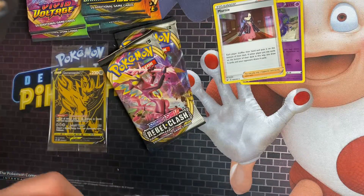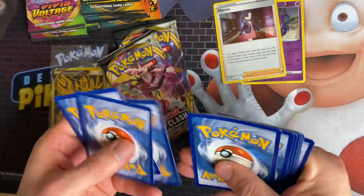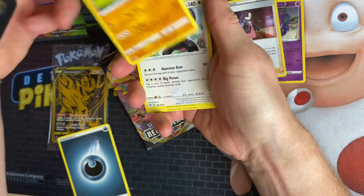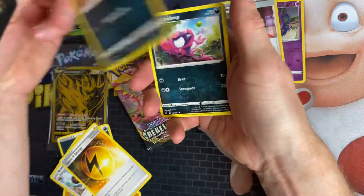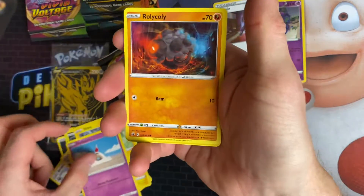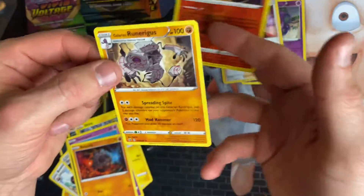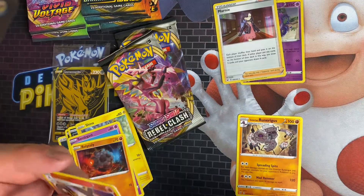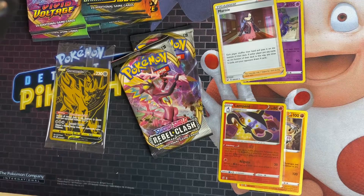One, two, three, and four — so we're not expecting anything from this pack. We've got Dark Energy, Medicham, Bewear, Speed Energy, Cofagrigus, Impidimp, Shinx, Sandygast, Rolycoly, Lampent, and a Galarian Runerigus. All right, so that's those ones — just put them in.